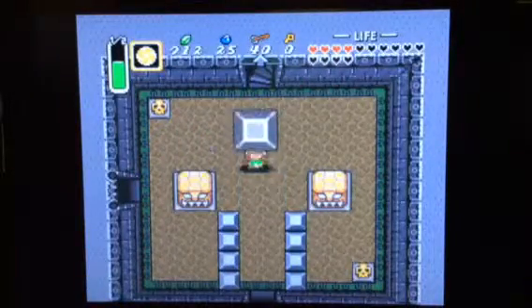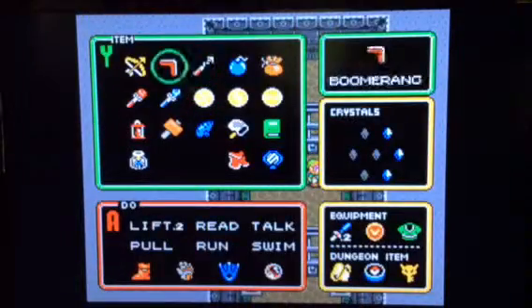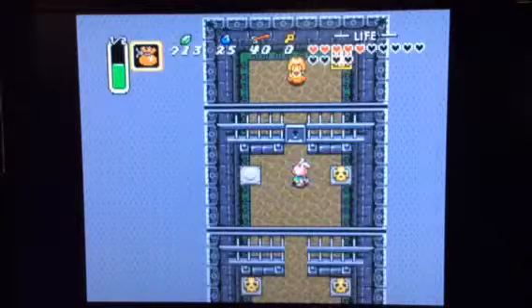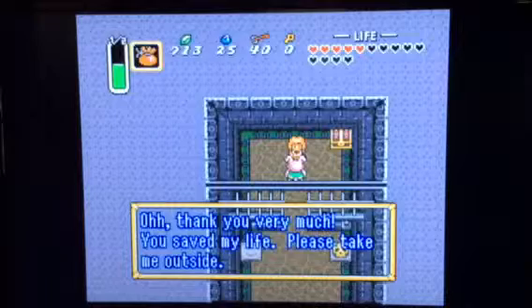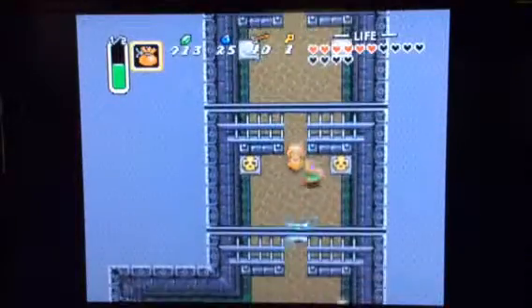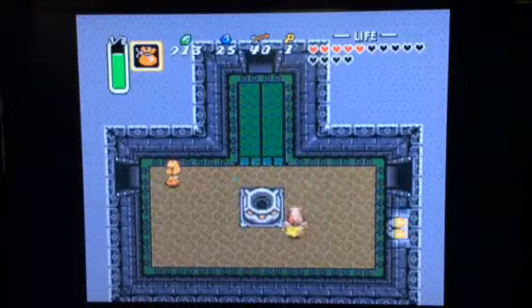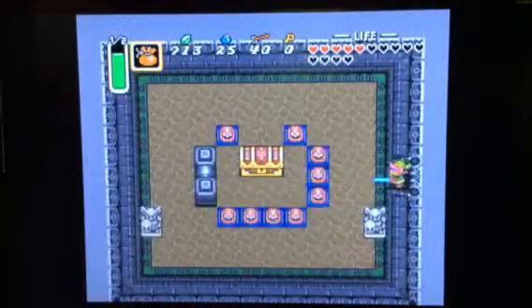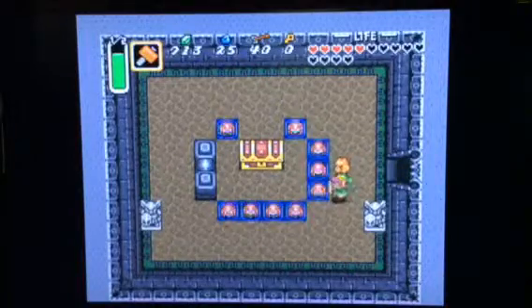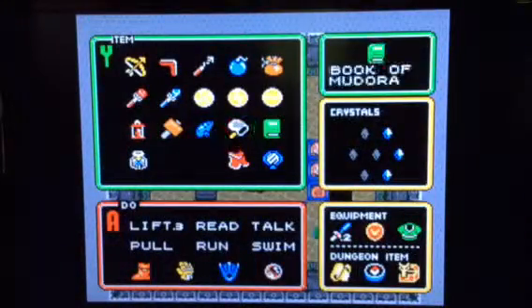Don't go in there — going in there is actually very bad. Lift up that block and go in here. Go through this door and through here. She says: 'You saved my life. Please take me outside.' As a matter of fact, if you try and take her outside, she will actually say that she doesn't want to go that way. You don't want to get the big chest right here — you get the Titan's Mitt, and now you can lift the heaviest stones. If you use the magic mirror with her, she will come back with you.